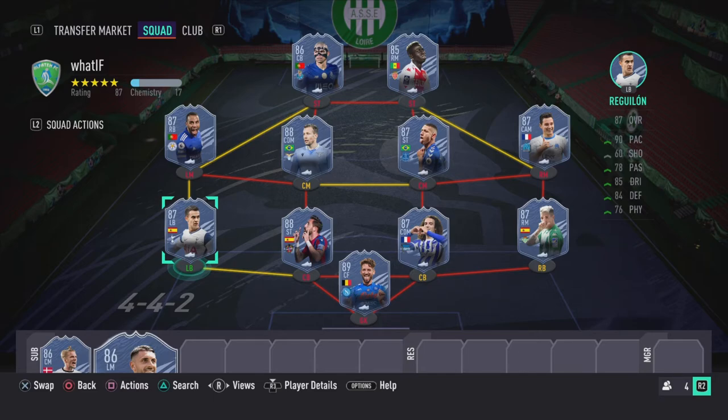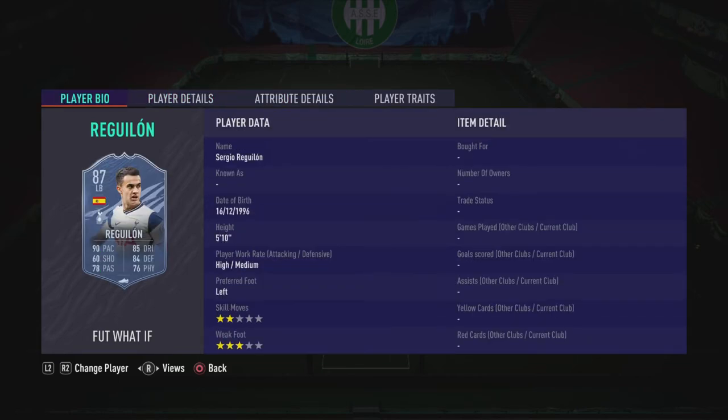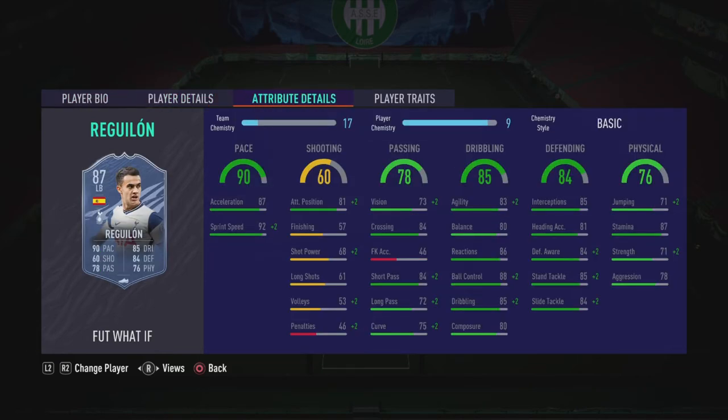Next up is Regulon, a Premier League left back from Spain — so he has insane links. Overall the card's very nice: good pace, passing is alright but not the best, and great dribbling. The physical is not the best. But for 250k I reckon it's more worth it. Just comparing him to Tierney, he's got roughly the same stats and is probably about 200k cheaper. So I'd probably stay away from Regulon and get Tierney instead.